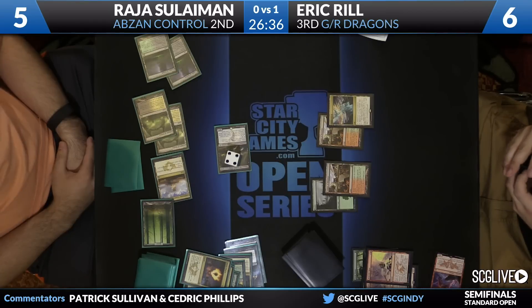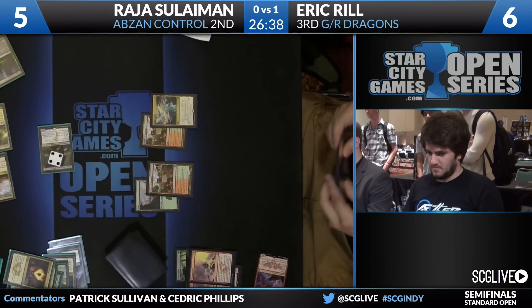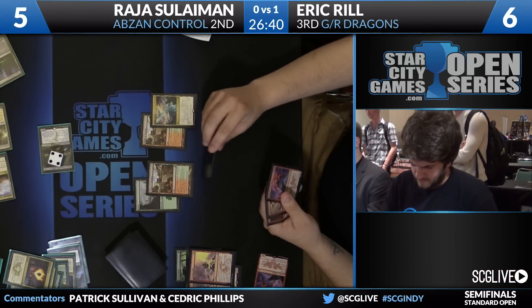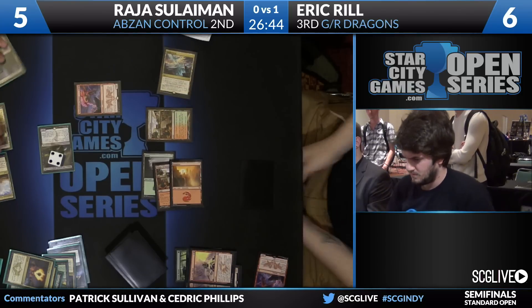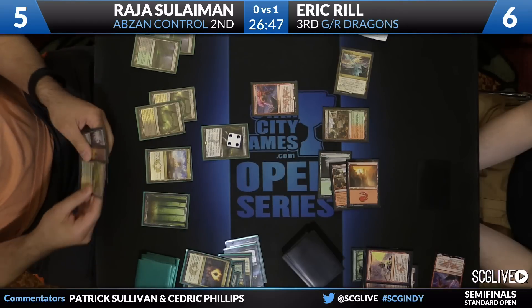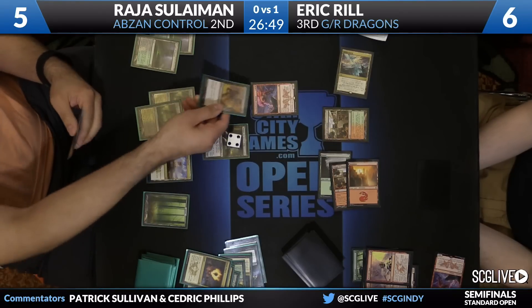Raja's leftover is still Hero's Downfall — he's got a blocker covered. There's Thunderbreak Regent. He's supposed to Claws for two — I think he needs to Claws for two there. If he Claws for two, you put him down to three. And then Raja just has to attack. You get a chump block, and you get another turn to draw into something.